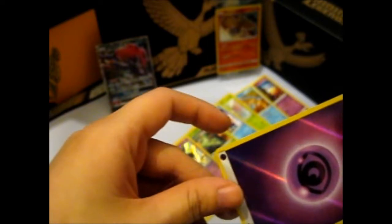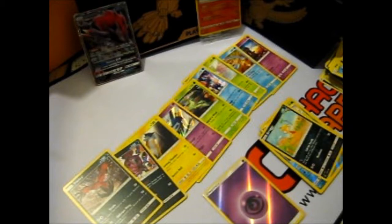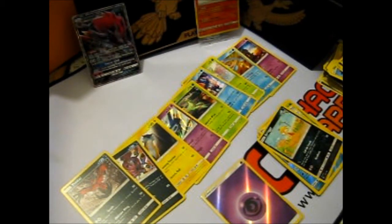We got one — Psychic Reverse Foil, which is good, though I think I have the Psychic one already. That is not a good box. At least you could have done was given me another Reshiram or something.